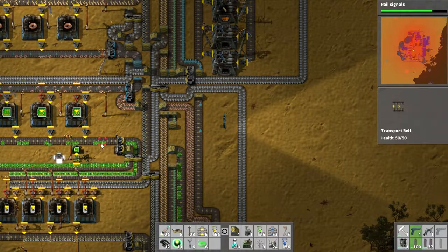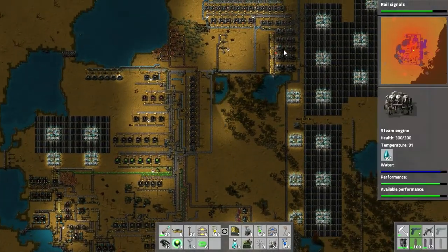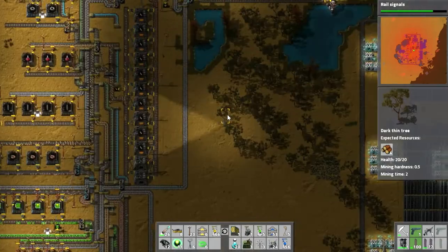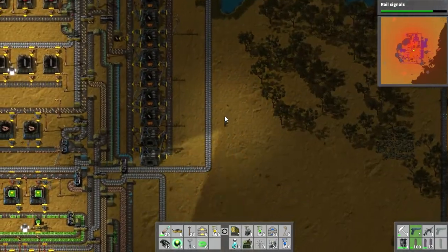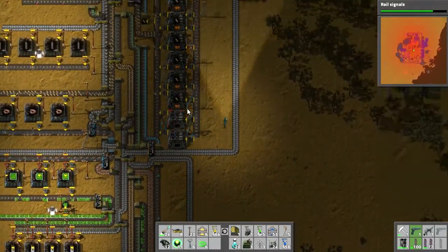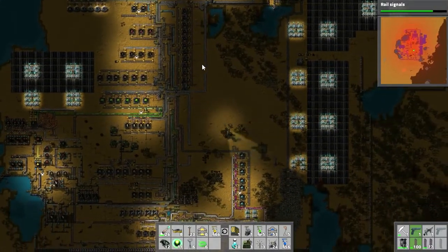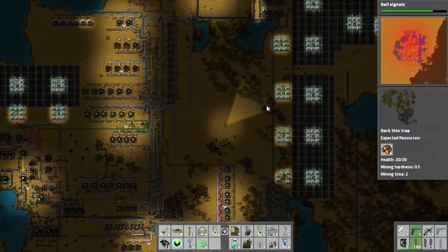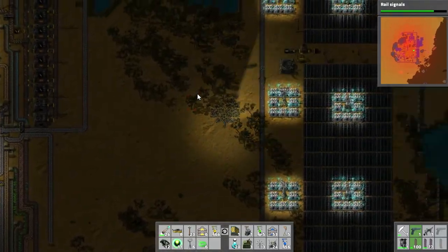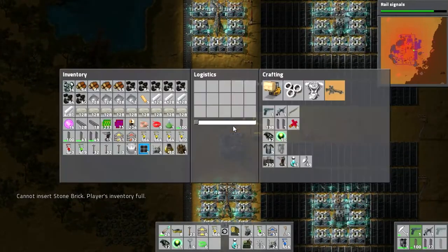We're probably going to need to put some really fast transport belts here. I'm also going to get rid of the steam engines because they're just causing pollution. We have enough accumulators to last through the night, but we're not smelting enough copper — it's a big domino effect.